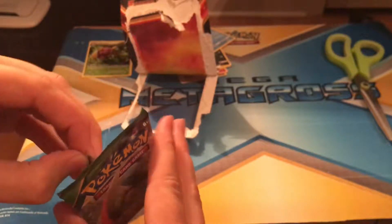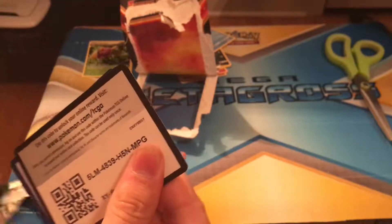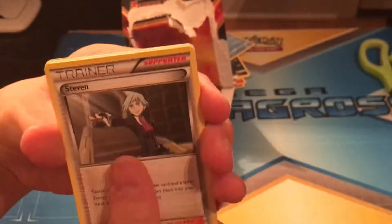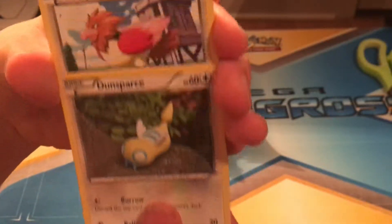Alright, what else do we get out of this Roaring Skies pack? Let's see what we can get. And remember to comment down below for the codes — you'll be getting a free code. We get Steven, Silcoon again, Healing Scarf, and Dunsparce.